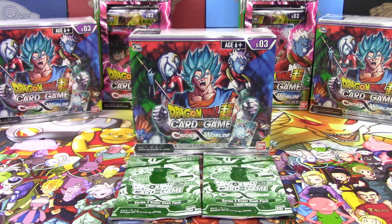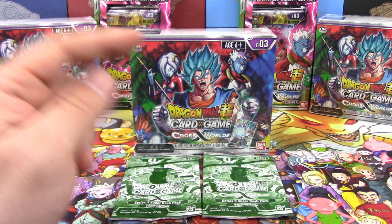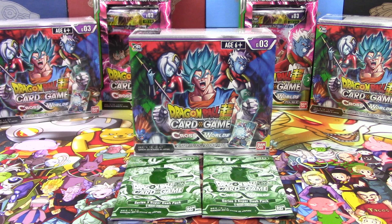But nonetheless, better late than never. We've got one Cross Worlds Booster Box to open up, along with two Dash Packs. In the background for future videos, we're probably doing those two Special Packs next, then opening up another box, and saving one box to split up for Super Saiyan Siblings Saturday.